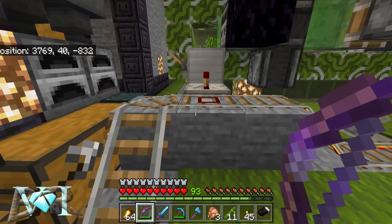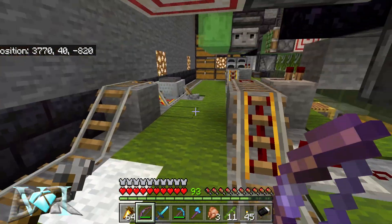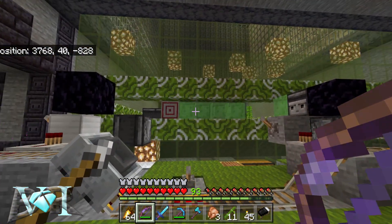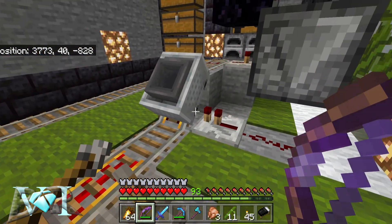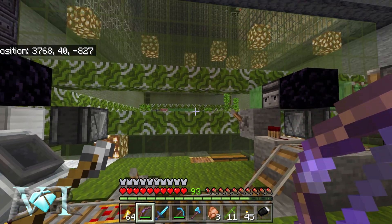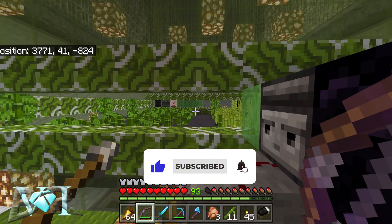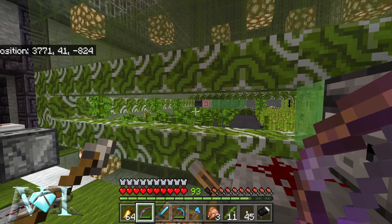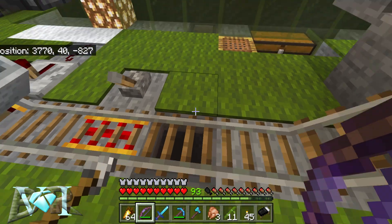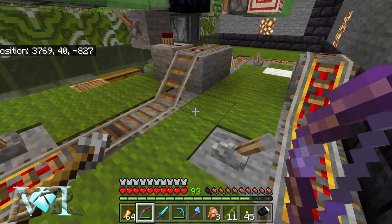That's a detector rail — it detects when the mine cart comes up to it. Then we go back around, the detector rail sends a signal to take the flying machine off again. Then this is an unpowered rail so it stops it, the machine takes off and does its cycle. This is normally how it would work.